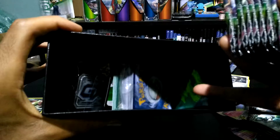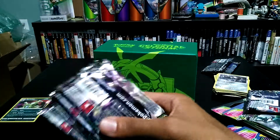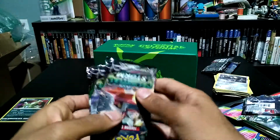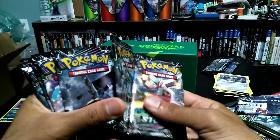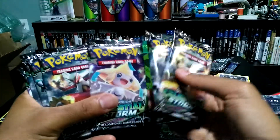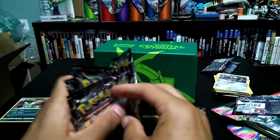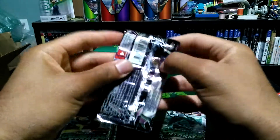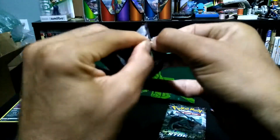Of course you've got your sleeves, energy cards, code card, dividers, GX token, dice — you get a lot of stuff basically. Since we didn't get a Jirachi from the cardboard packs, let's start with a Jirachi pack. This pack feels really thick — the thick pick of the day. This one's a little bit harder to open.